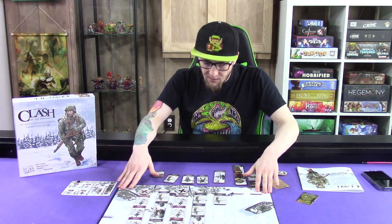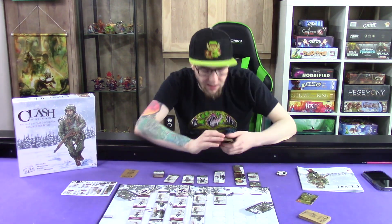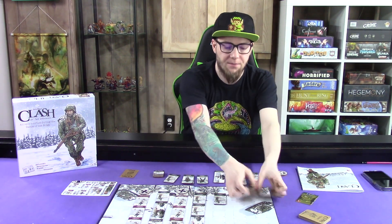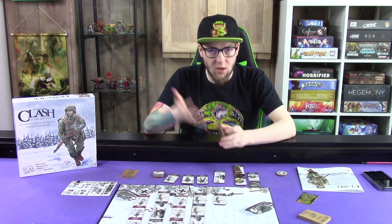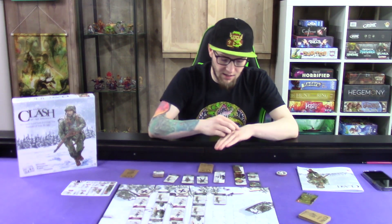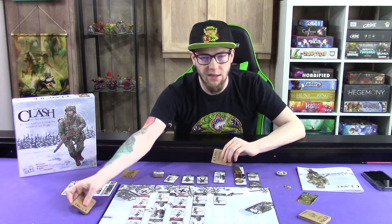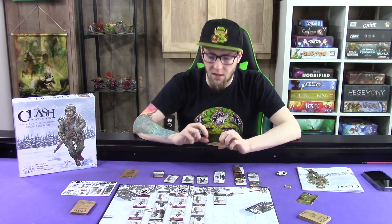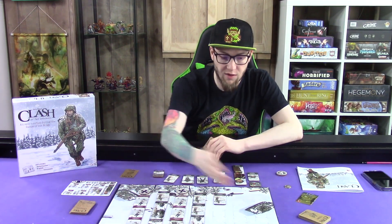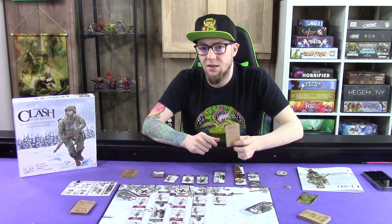The overall gameplay: you're given an objective card from a large pool of them. This is just for variety's sake, so you're not getting multiple objectives. You basically shuffle them up, and whoever goes first — determined by flipping a metal coin — draws an objective card, and the other player draws another one. On these cards you'll be given two objectives and you can do one or the other. The top one is you have to get specific roads — there are roads one through seven — and you have to control both those roads, or conquer three random roads.